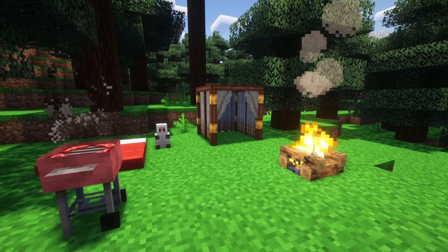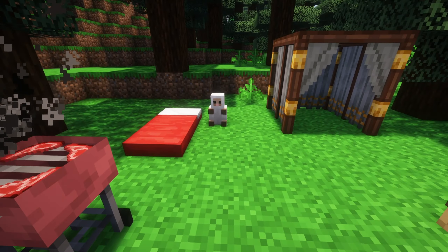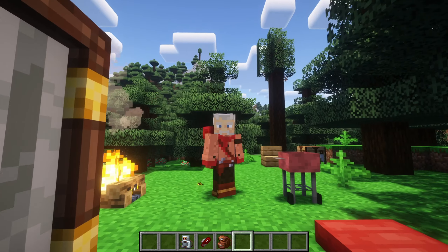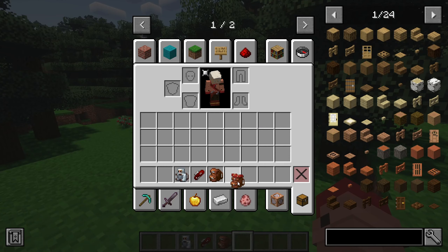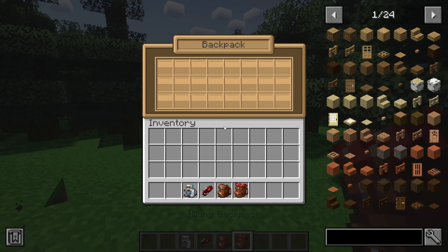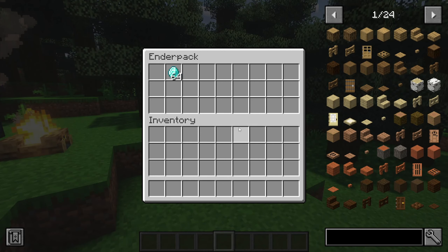The next Minecraft mod is the Camping mod, which adds backpacks, tents, a grill, new tools, and a sleeping bag. This mod adds 7 new backpacks, each providing 3 extra rows of storage. There are simple designs like the Sheep Backpack and even an Ender Pack that works exactly like the Ender Chest, giving you easy access to your stored items from anywhere.